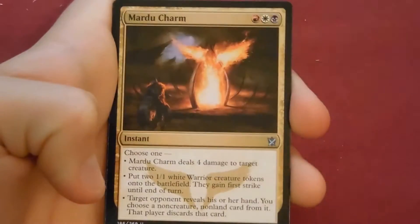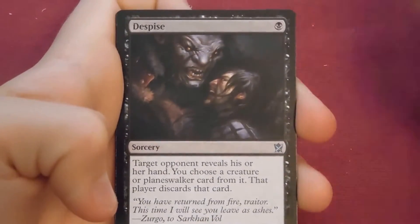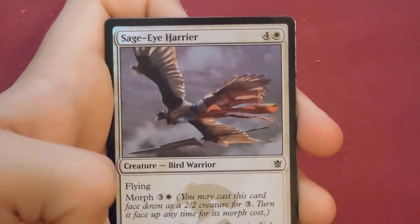Next pack: Dragon Grip, Mardu Charm, Despise — very good card — and our rare is Meandering Towershell. This is one of my least favorite rares to get. And there's a foil Sage-Eye Harrier.